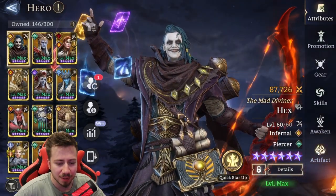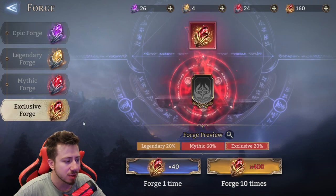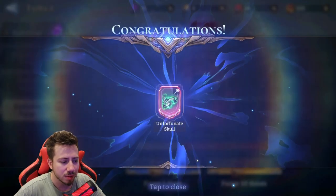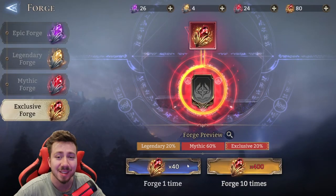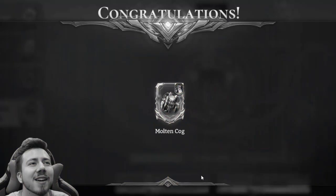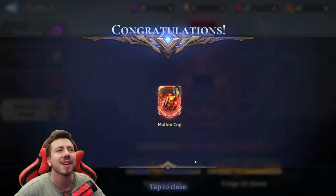Let's continue with the exclusive ones. I haven't gotten an exclusive artifact from this exclusive forge yet, I think. This is going to be four pulls. I have more unfortunate skulls. It's an unfortunate pull. Oh my god! No, god, please, no! So I got Crush's Molten Cog.